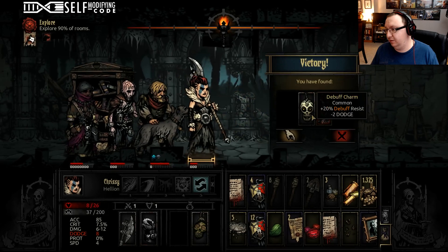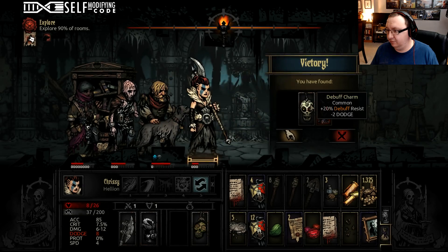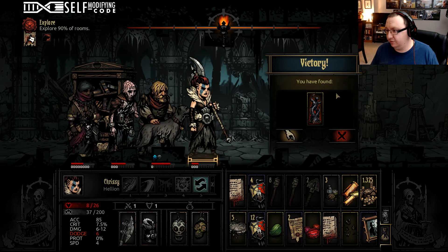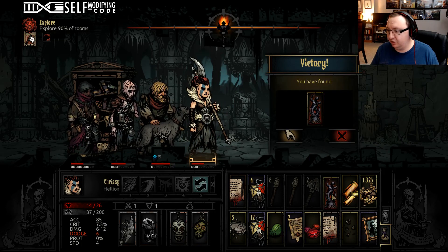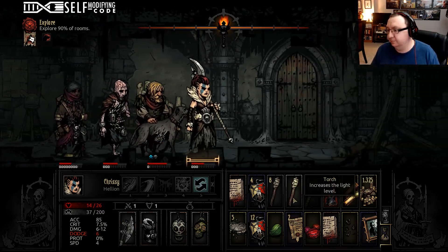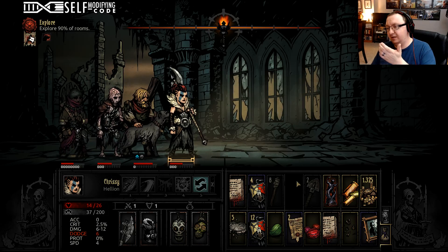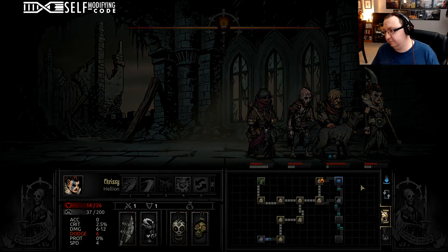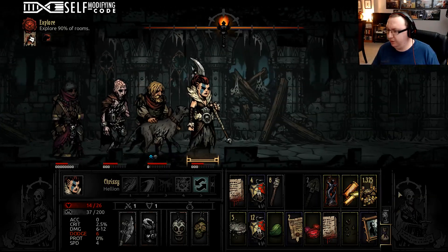The good news is we can put these trinkets directly on people. We definitely want that cause that's worth 1,200. Since we don't have enough for a healing check anyway, we're just going to use that food on Chrissy and get the rare antique into our inventory. You need six food for a hunger check. We're doing okay on money though thus far.